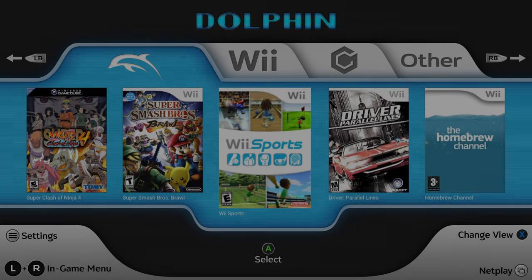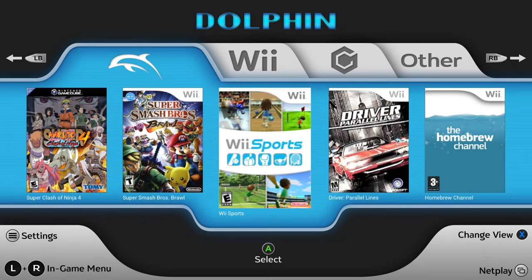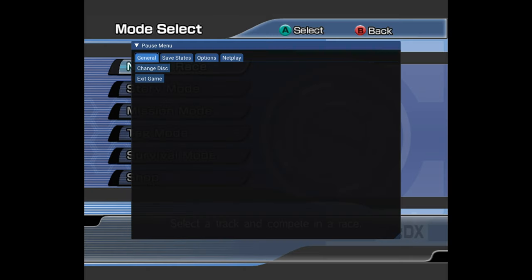What's going on guys, it's your boy iMan. Today I'm going to talk about the new update for the Dolphin emulator on Xbox. In this new update there's a new in-game pause menu which looks absolutely beautiful.